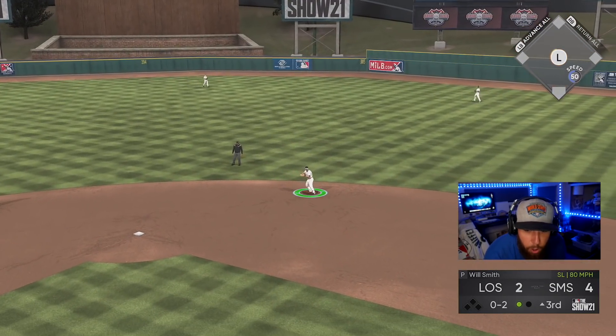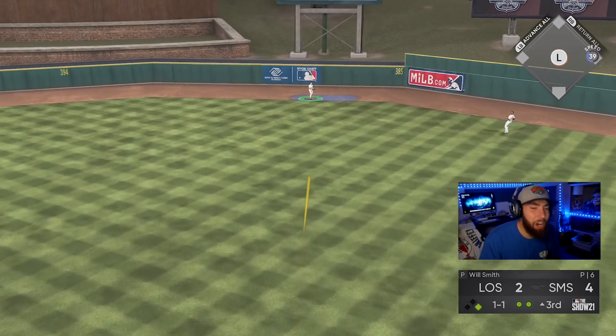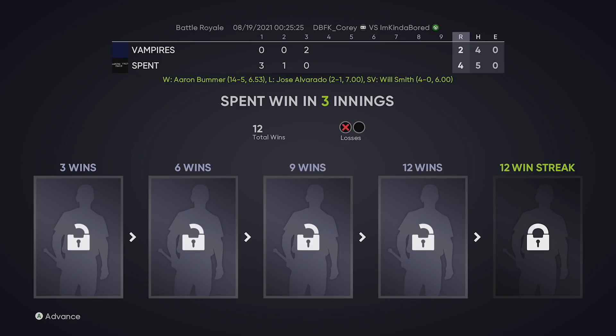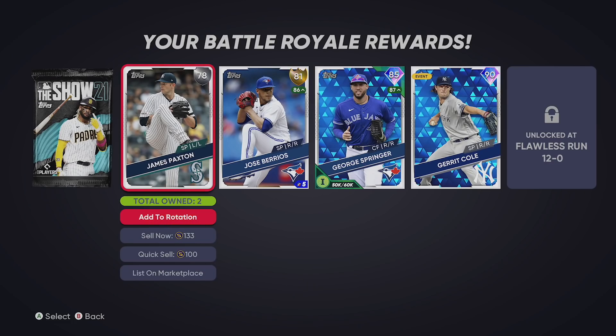One hop - nice play. Moustakas - uno mas! He almost got one but that's going to be it - we win it, baby! Another 12-1. These are almost starting to feel bittersweet though - I have got to get over the hump and get another Flawless. I go 12-1 like every third BR run and I always have one hiccup. We've got to have a Flawless soon - something's got to give. Anyway, there's win number 12 - 12-1. Garrett Cole unlocked and some serious BR program done in that game. Gold BR Program pack unlocked: James Paxton, Jose Barrios, George Springer, and Garrett Cole are our rewards from this run.